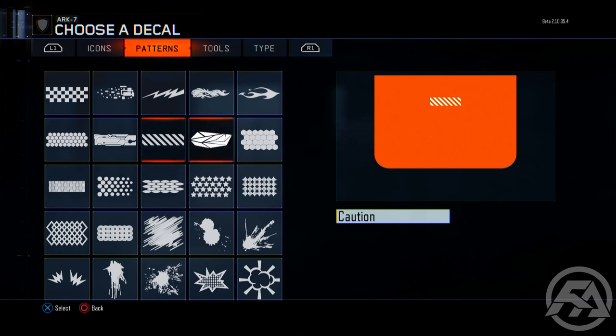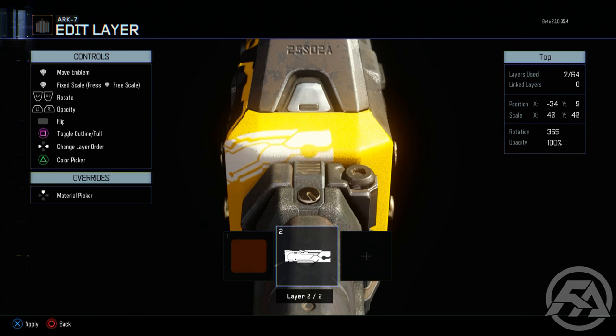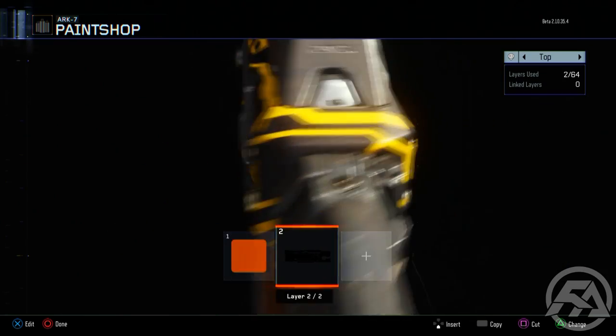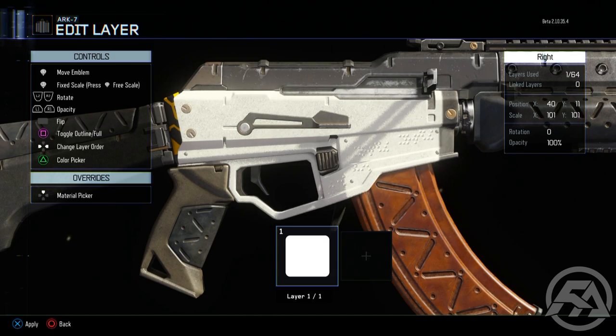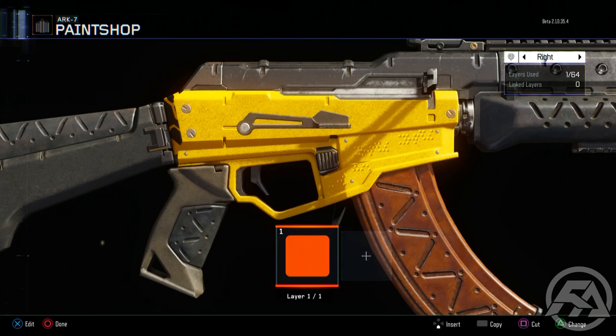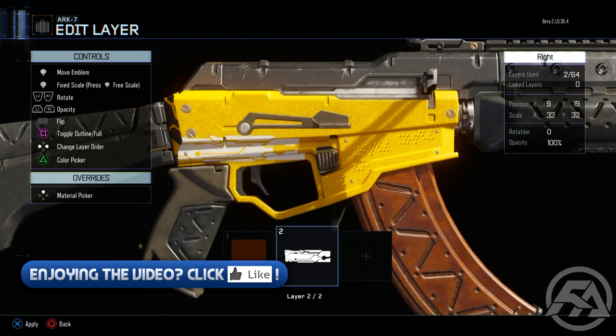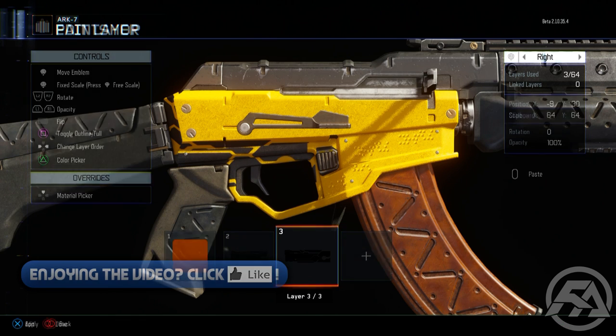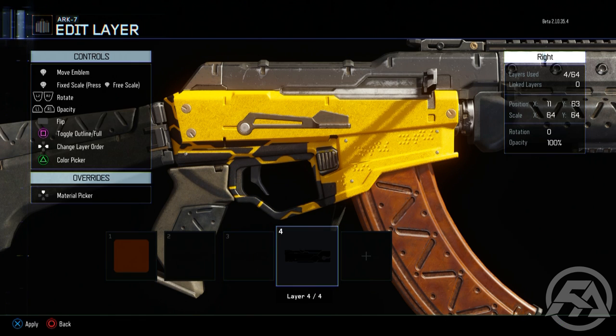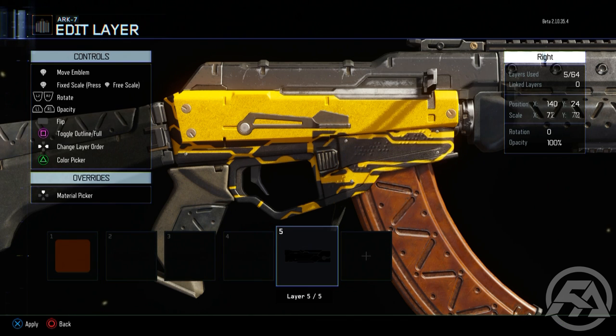On the screen right now you're seeing me make the camo. Basically all you have to do is take a solid square, cover the whole entire gun, and make it the fifth orange. Then the next thing is very simple — just take what I think is called a mech, kind of a technical object. Make it black and just go crazy with it, covering it over the gun.